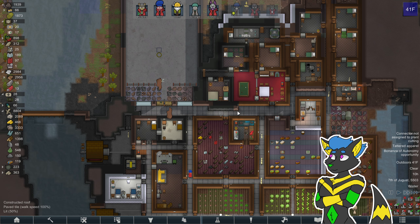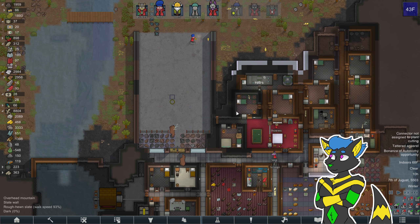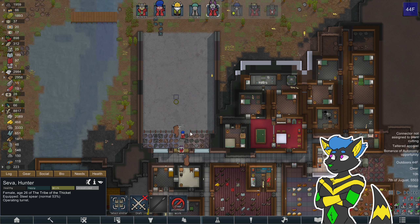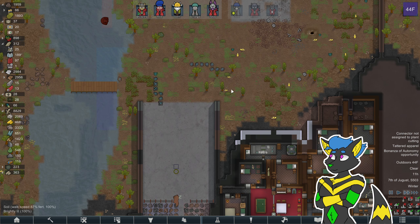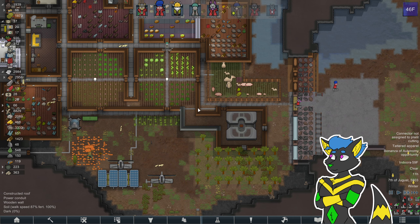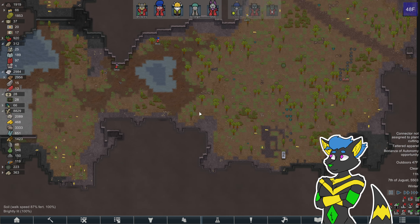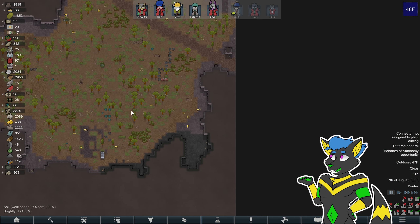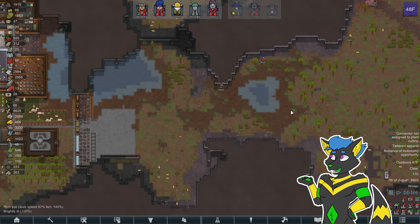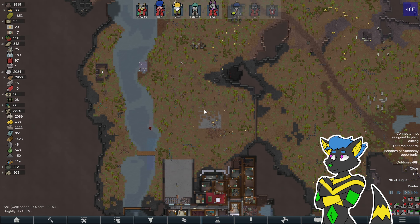Deconstruct the normal. I could build, like, a single-tile path of concrete all the way to the road, and then people would have to come in in a very straight line — because that's just how they would prioritize their walking path. But it would also make them faster. It's a give and take.